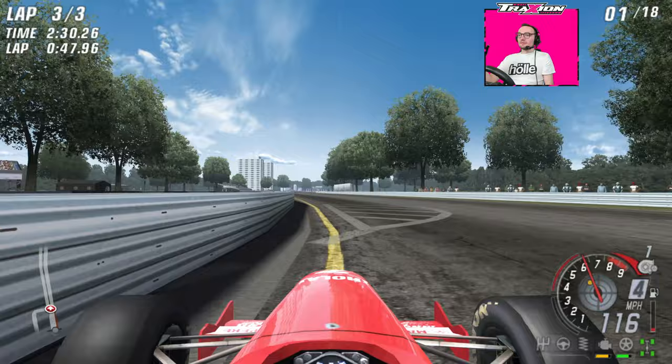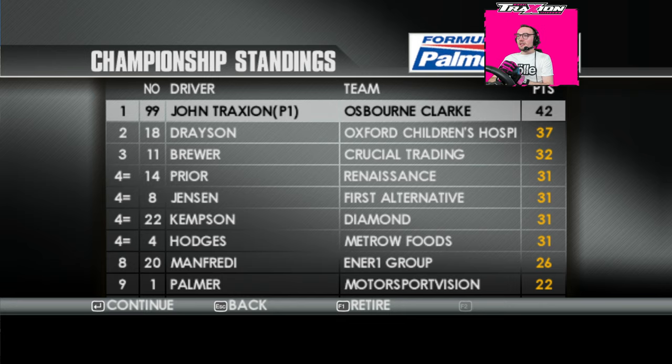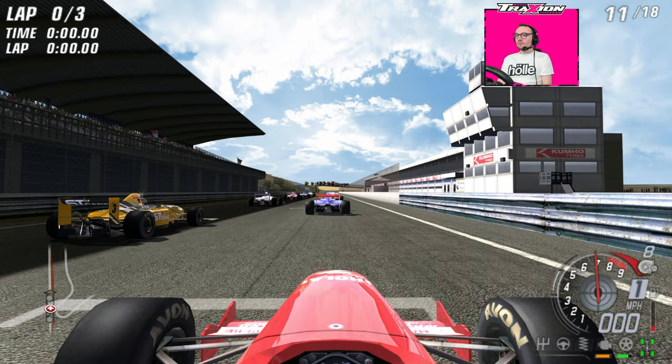Rick says 'you're happy where you are, but don't get complacent.' That's it for race two — take the win. That moves us probably up into the top two in the championship — we're actually in the lead at 42 points, ahead of Drayson and Brewer. Should be fairly easy — we just have to survive this last race at Zandvoort and we'll be good to go. Old Zandvoort in this game is going to be good fun.